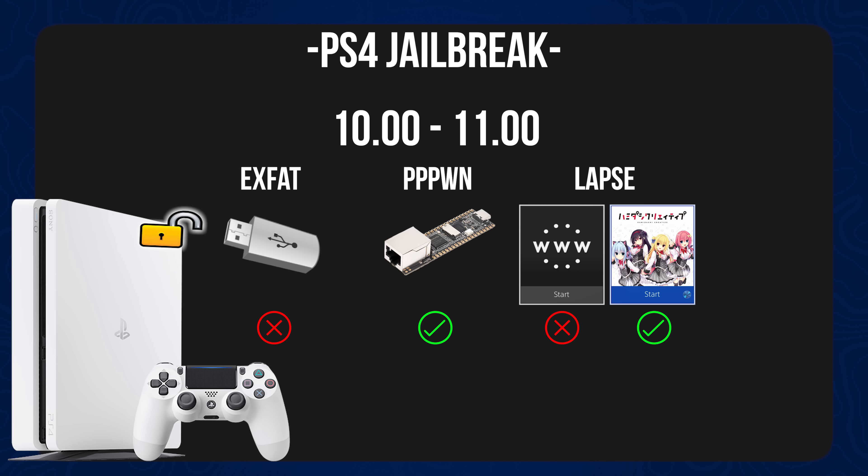After that point, for firmwares above 11.0 — like 11.02, 11.50, 11.52, all the way up to 12.02 — you can no longer access the PPPwn exploit. So you only have one option to jailbreak your console, which is the new 12.02 jailbreak using the lapse exploit and the Lua Japanese games to load it. That is pretty much the only way to jailbreak right now until maybe a future WebKit exploit comes out that works on these higher firmwares. But that's not available at the time of recording.